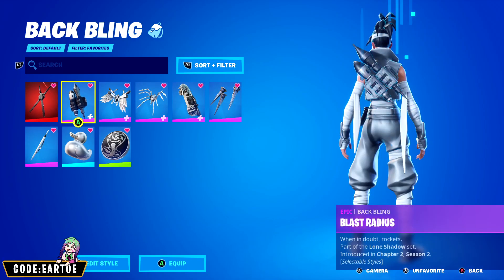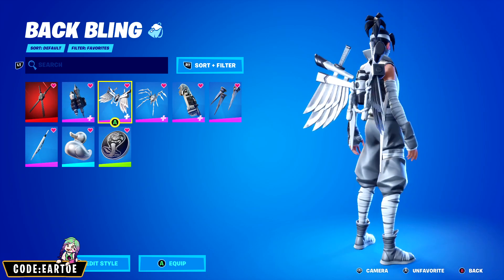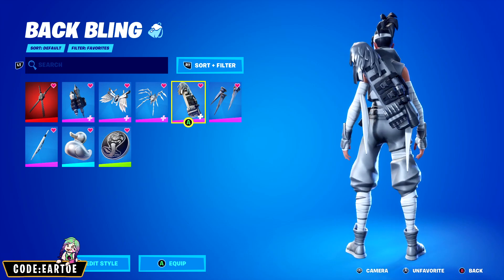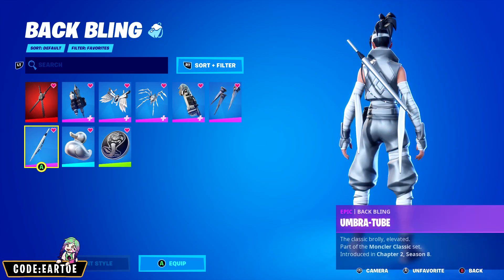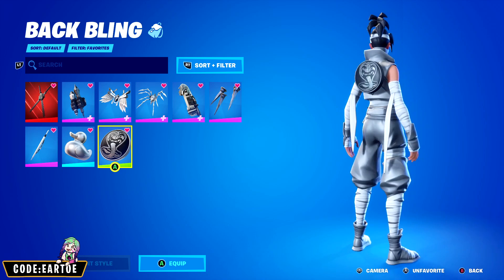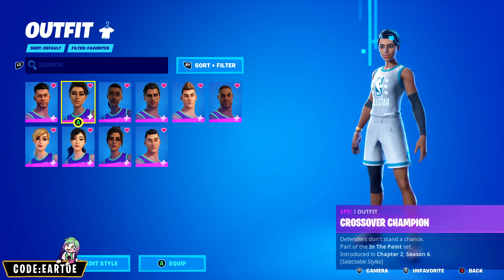I also have a few extra backblings to show you. If you bought the Corrupted Pack you're in luck — the Corrupted Bladerwings looks amazing, Corrupted Long Legs also looks incredible, and the same goes for the Corrupted Slicing. Hemorrhagic Spikes looks really clean, Umbra Tube also looks very clean. Anything from the Monopoly set works really well with this outfit, and last but not least we have the Cobra Kai coin.